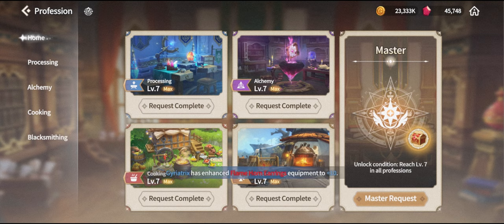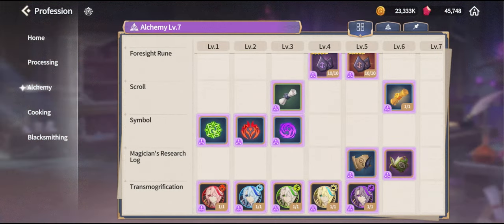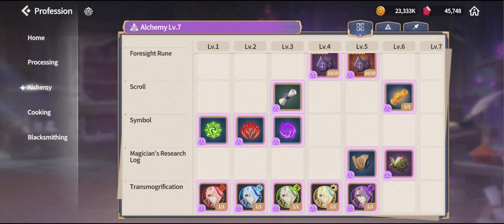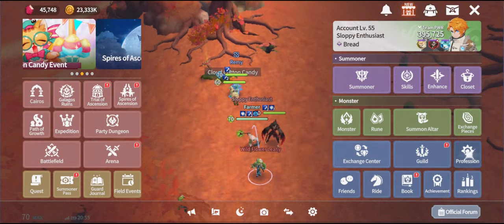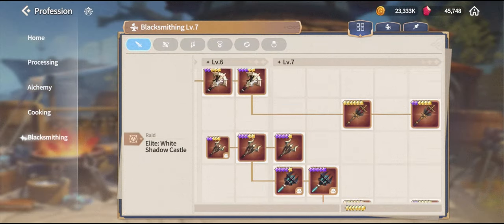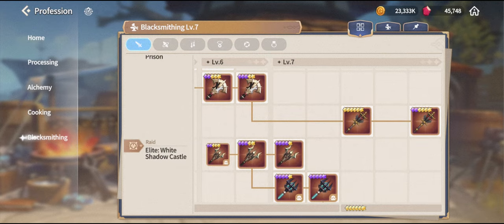To recap what both skills offer: alchemy will allow you to boost your monsters further with higher tier gems and unlock a special item called the skill point book, crafted with five research lock pieces. Blacksmithing gives you access to very high tier weapons, especially six-star weapons which are pretty much end-game weapons at this point — all six-star weapons require level 7 blacksmithing.